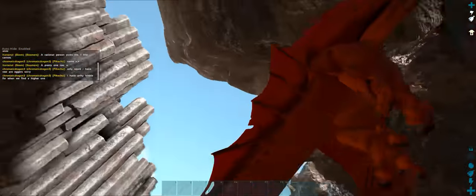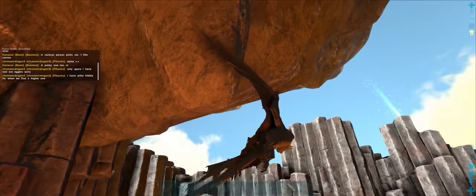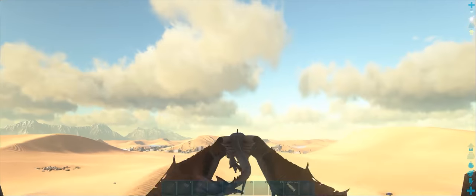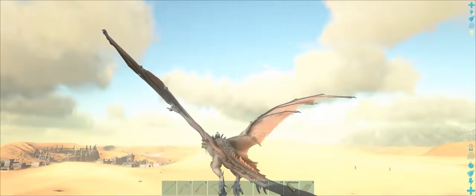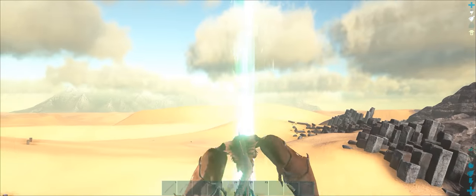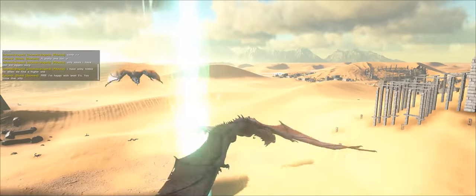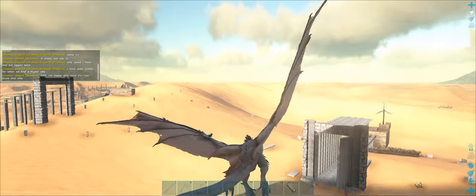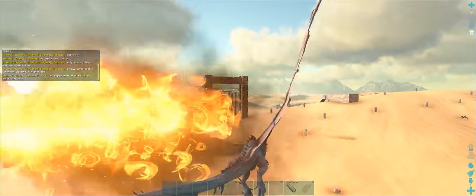I'm doing this demonstration on Scorched Earth because it has the highest spoil times of any of the maps. If you can do it on Scorched Earth, you can do it anywhere. I'm using my preferred method of raising wyverns, which is killing alphas, which will yield 50 wyvern milk.